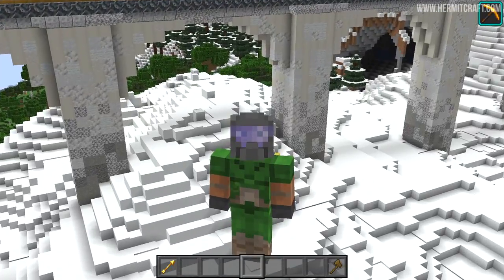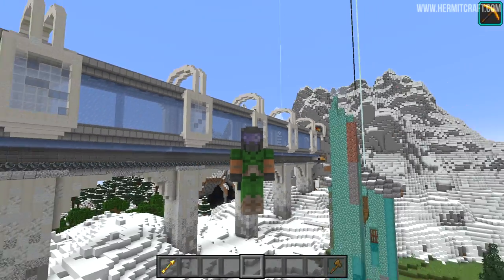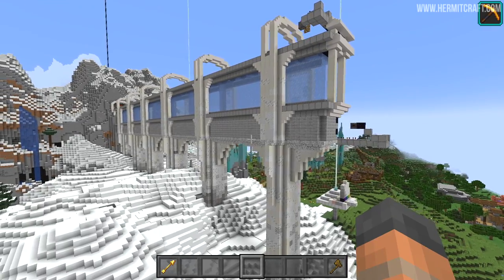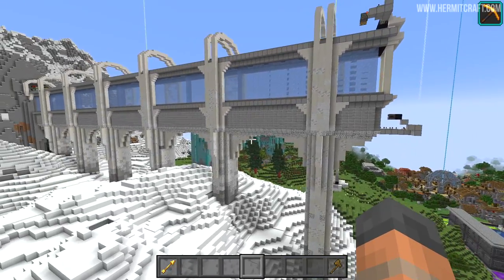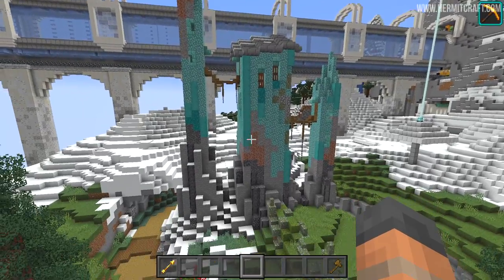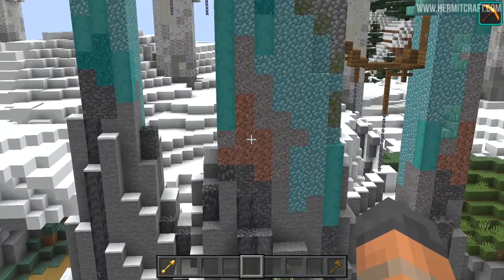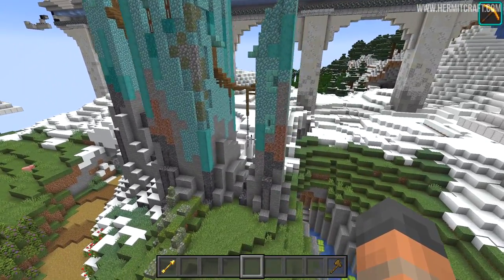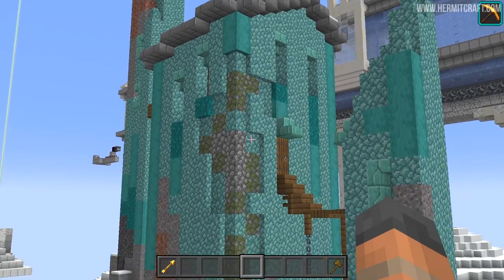A couple of hours has just absolutely flown by — I've been placing blocks like a madman. I think this side of the build looks a lot better, and both sides are pretty cool. But there is more to do. I want to introduce something that I'm calling stains — they sort of tell a story of some of the materials degrading over time.